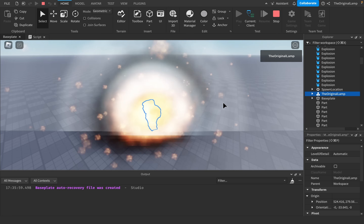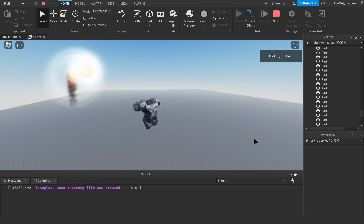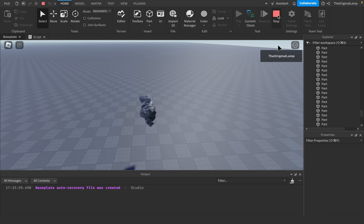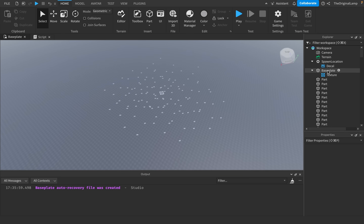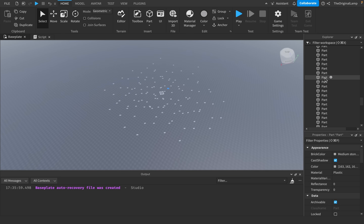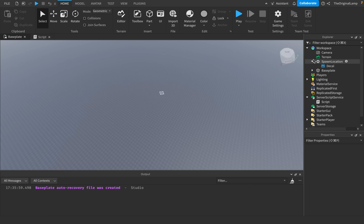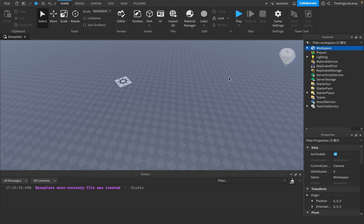Anyways, like, subscribe, share — I have a newsletter, check the comments for that. That's a whole explosion right there — that's the script. I'll go ahead and delete all of these parts — which I probably should have put in a folder; good PSA: put stuff in folders, you don't want a messy unorganized workspace. I'll delete the scripts and we're back to basics. Thank you for watching.